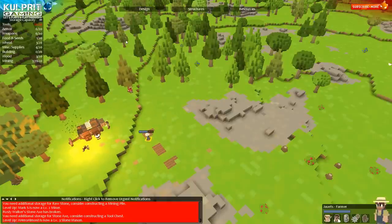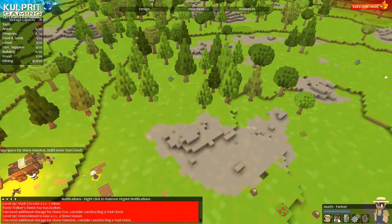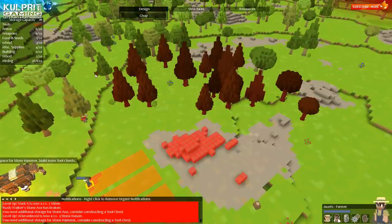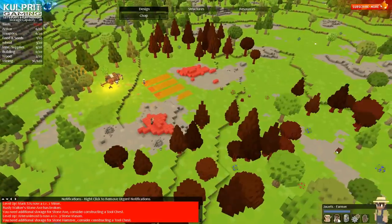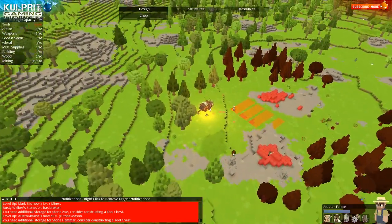I only had wheat — I didn't have wheat seed, okay. I gotta get some stuff built up. I gotta get some roads so that somebody will come and trade with me. Let me get in here and tell them to chop these down. I'm gonna start building a temporary defense because we do need some temporary fortifications — otherwise we won't survive very long.